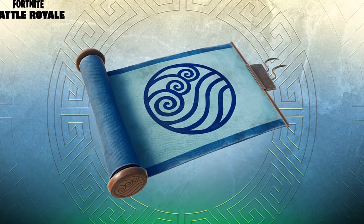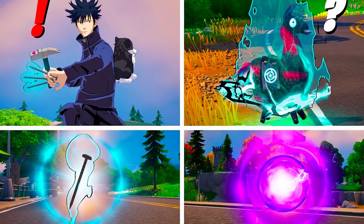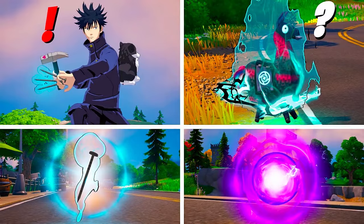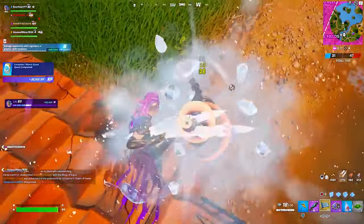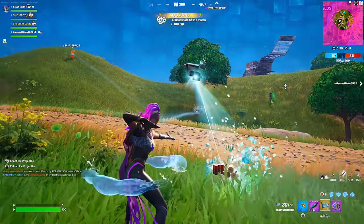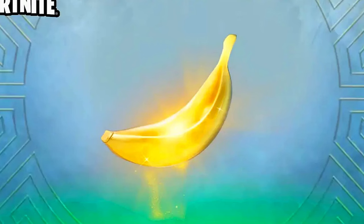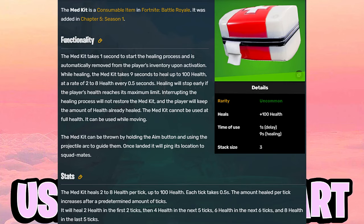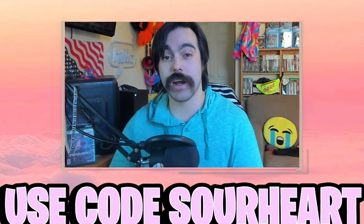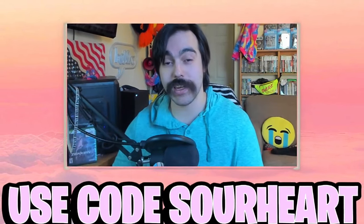Epic Games has added the first of the bending powers: water bending. It functions pretty similarly to the anime mythics we've seen before, like the shurikens from Jujutsu Kaisen, but it's an overall improvement — it fires in a cluster and has the added benefit of healing you while you're in water. Between the water bending mythic, the Banana of the Gods, and the new medkit functions, we may see a whole new storm play meta in competitive modes.